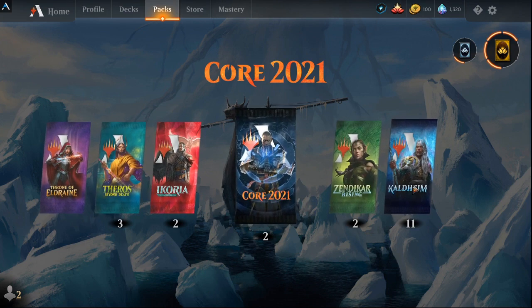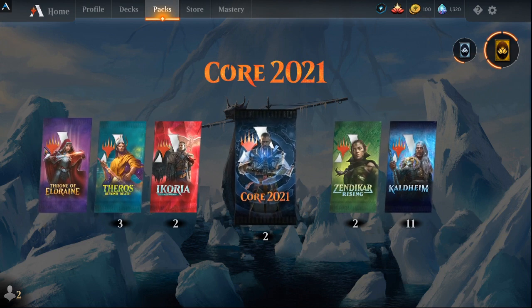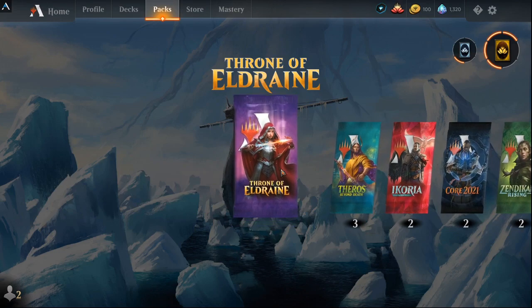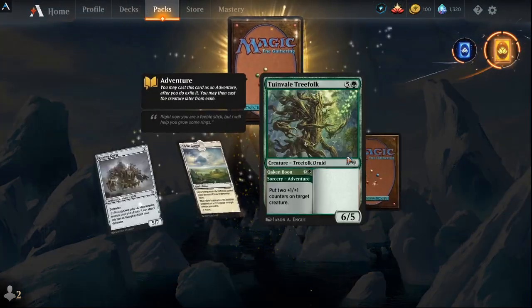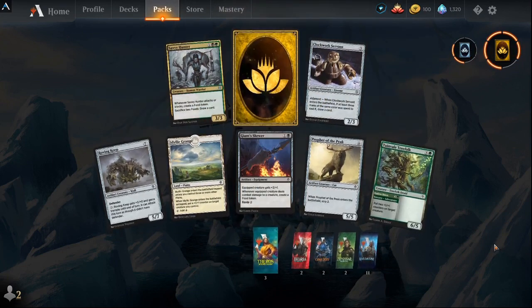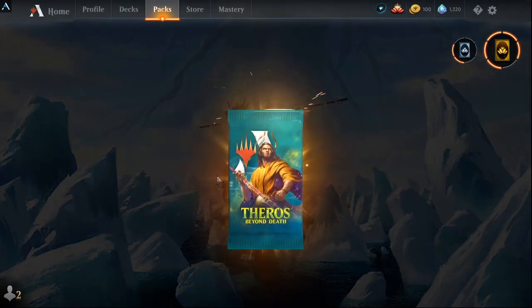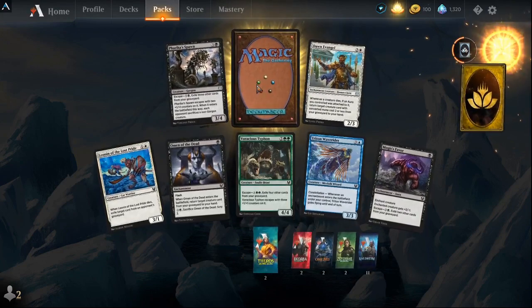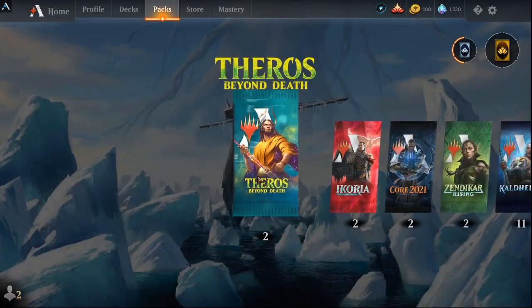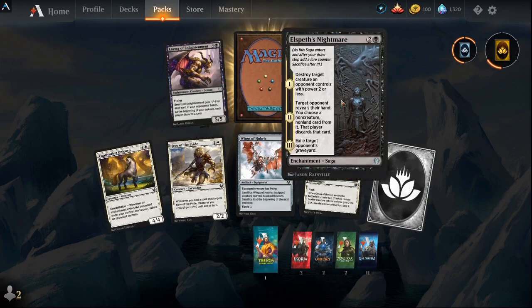Alright, let's get to the big card opening. I want to open them in the order they came out, so let's start ripping into these. I'll use gems on sleeves if they're on sale — Underworld Breach for example — but I don't get distracted by individual cosmetic cards very often.